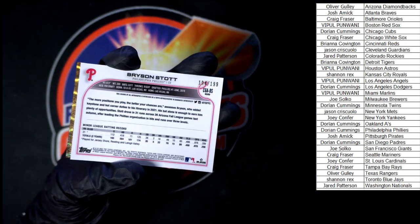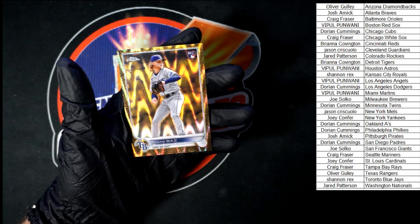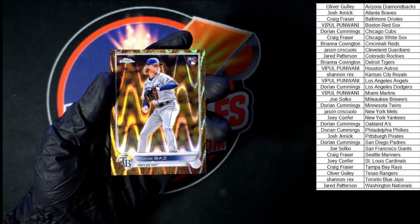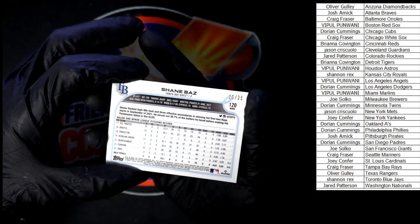That is 194 of 199 on the Stott. Up behind that we got a Ray Wave — it's Shane Baz, Ray Wave — of course going to Tampa Bay, going to Craig F on this one. Let's check the number: it is 10 of 25.